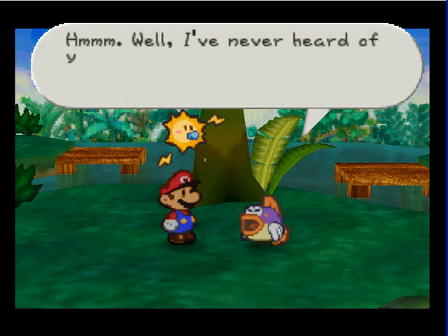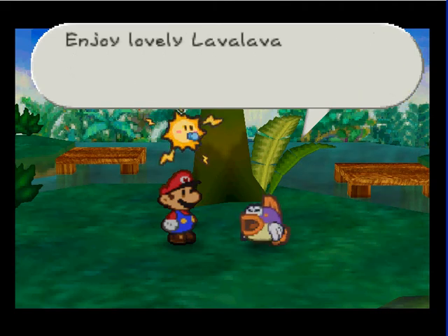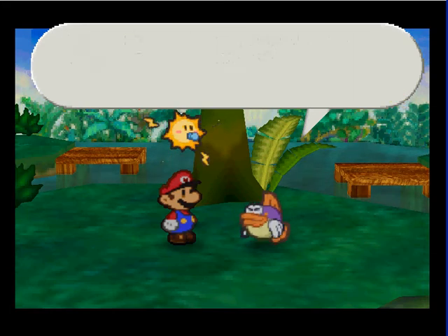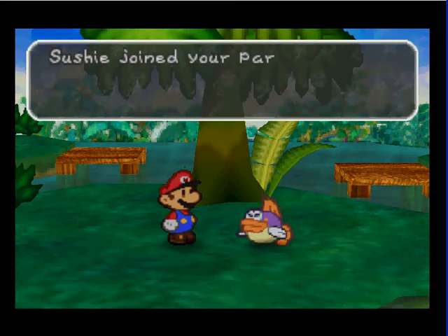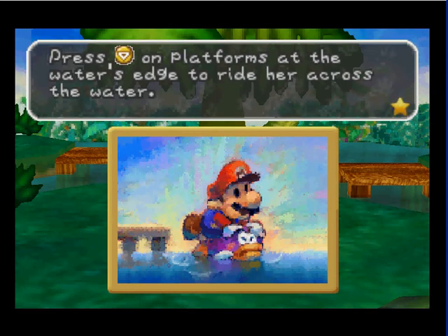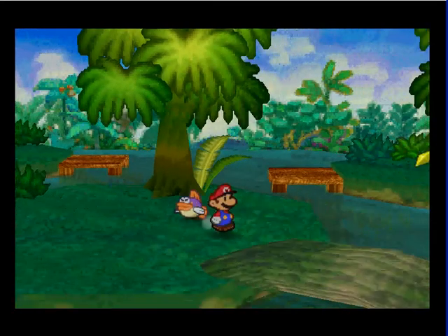Mario, huh? Hmm. Well, I've never heard of you before — you must be from far away or something. Enjoy your lovely Lava Lava Island — that's what I'd usually say to a visitor anyways. But first, could you help me find these boys? Sushi joins your party! That was probably really bad singing, but whatever. Yeah, she can have you swim across platforms and stuff — very, very useful.